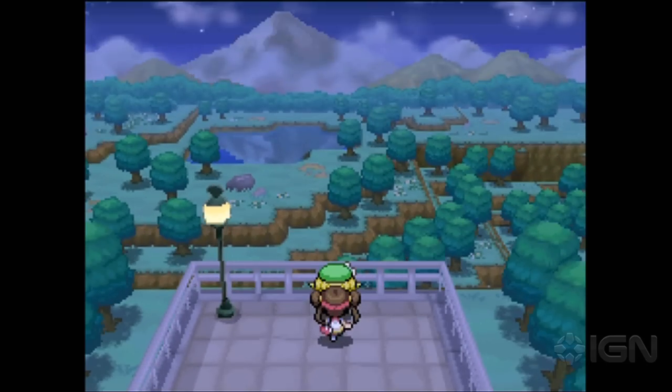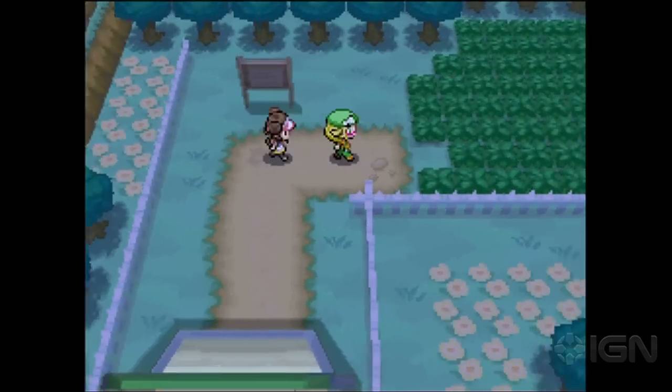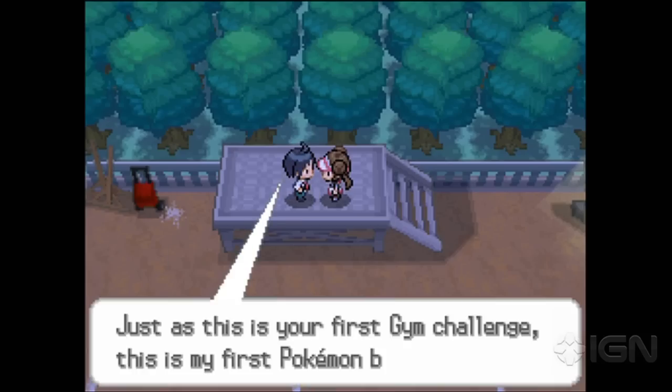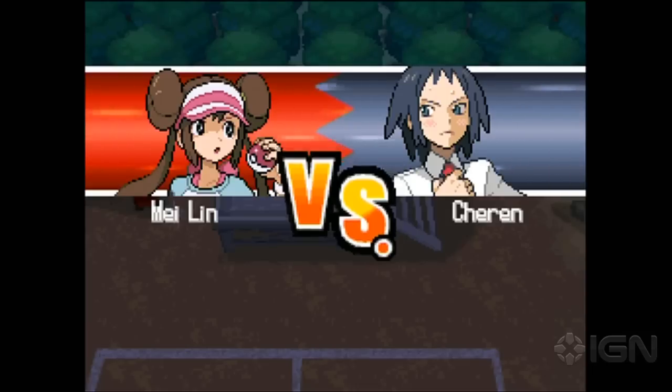As you might expect from a direct sequel, Black and White 2 follow the events of the first game, albeit with new characters, a new story, and new and updated areas to explore. While the story stands on its own, it's particularly fascinating for those who played through the first game. This is especially true because of the new Memory Link feature, which unlocks short character vignettes for those who link the game with their Black or White save file.